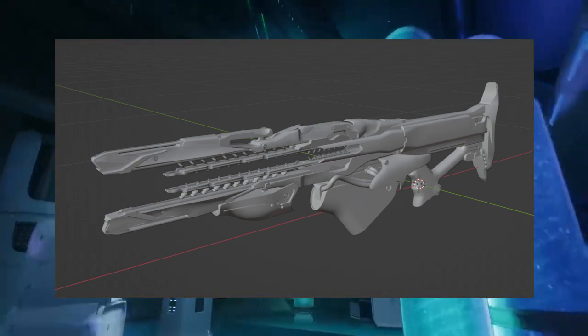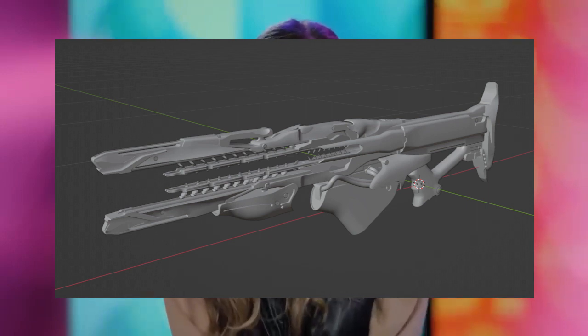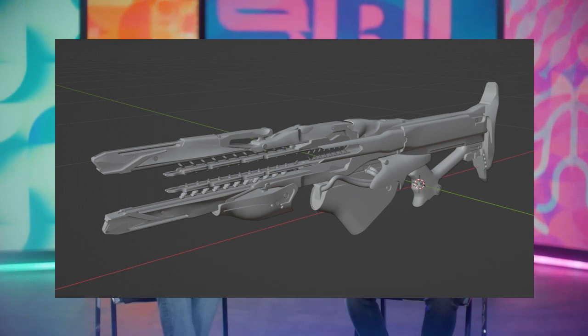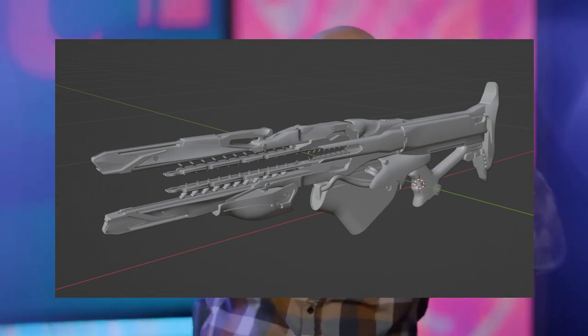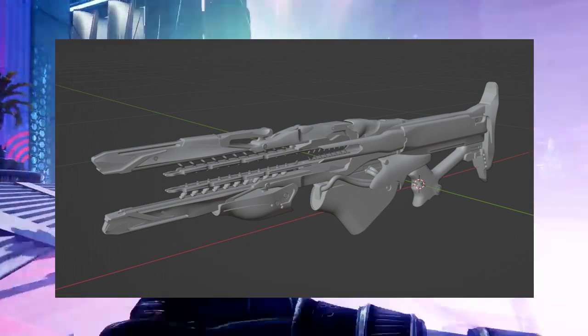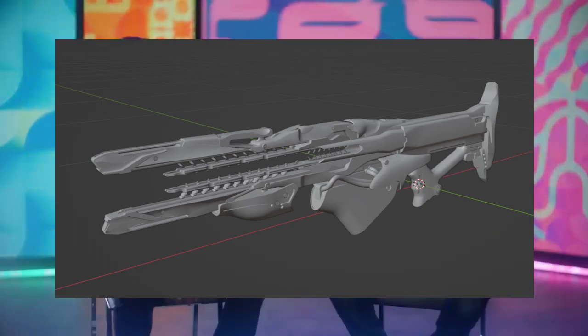Now we know what the perks are, and we finally have an image of the new Trace Rifle. This will be the Strand Trace Rifle, coming out hopefully when the dungeon launches. I love the style of this — it's one of the images from the database, so it doesn't have all the shaders and colors on it yet, but it will probably entwine with the Season of the Deep style, being more of a fish, deep, hive-type aesthetic.